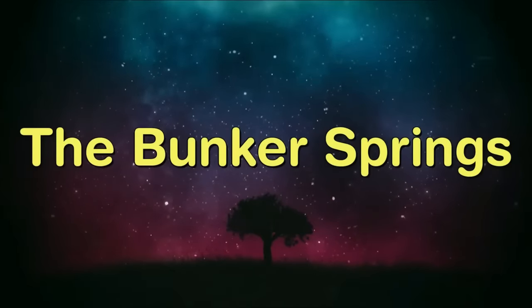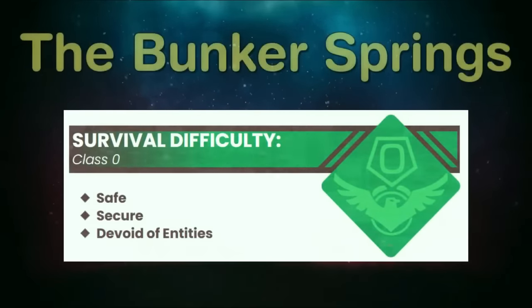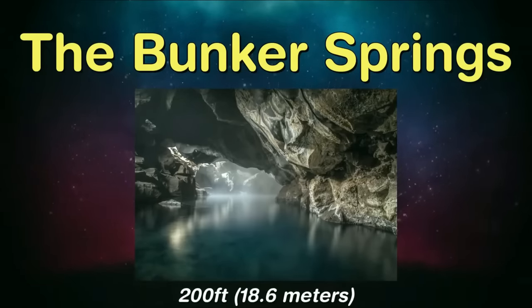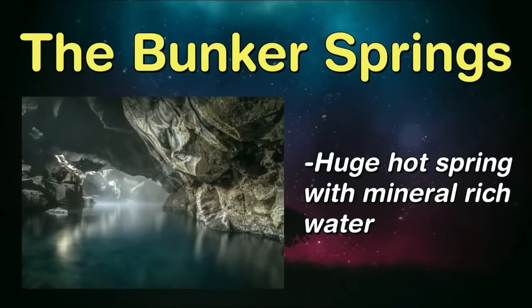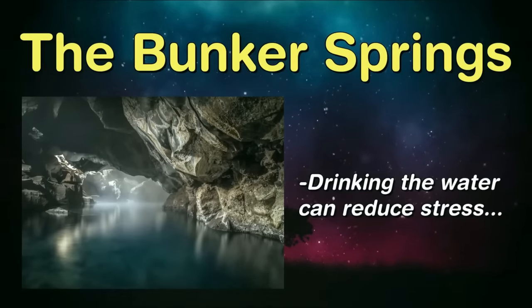Level 27, called the Bunker Springs, is classified as class 0 and is a very peaceful but kind of small level. The actual level itself is infinite, but the accessible parts where you can go are pretty small — around 200 feet or about 18.6 meters in size. That accessible area is a huge hot spring full of very mineral-rich water. Some people have taken a drink of the water and say it makes you feel really calm, empty-headed, and like your stress is completely gone — and they even get more energy. The water temperature hovers at about 90°F (32.2°C), which is about what a typical hot tub is set to.